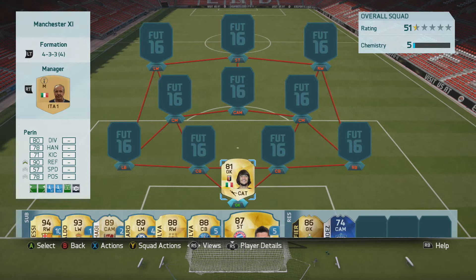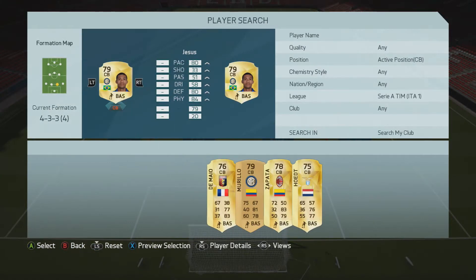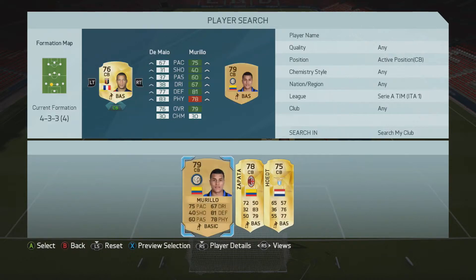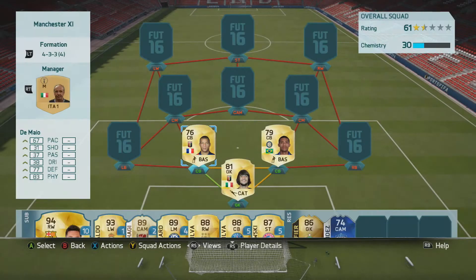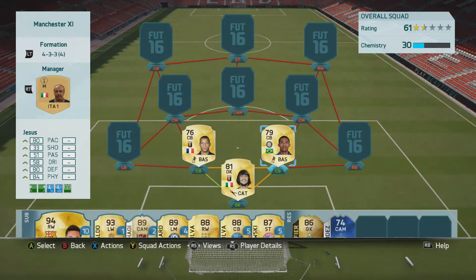Today I've got a cheap little market crash squad builder. Maybe you've spent quite a lot of money on drafts and packs and you want to get a team going — have a cheap one, just play some games while you're trying to earn more coins to go in the draft. So yeah, let's get straight into this.